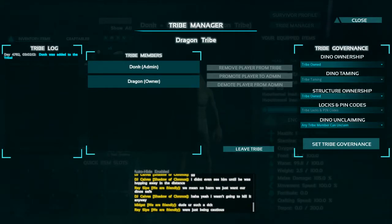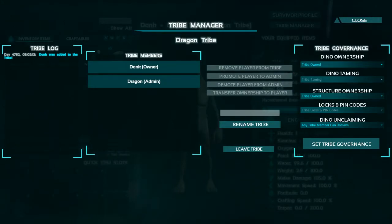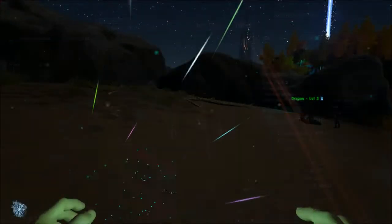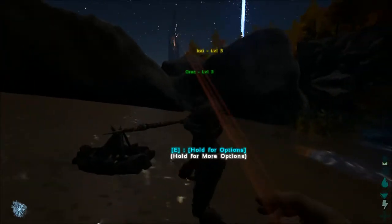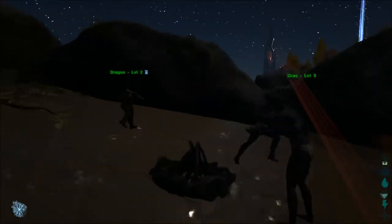If you want someone to be an admin rather than the owner, you can demote from admin and then promote them to admin. Now Oryx has also joined the tribe. As an admin, you have the ability to recruit as well. You can also lock doors and make them admin-only in your buildings.